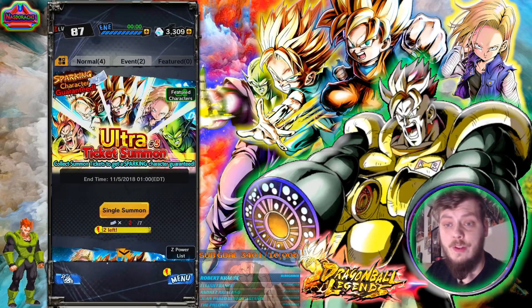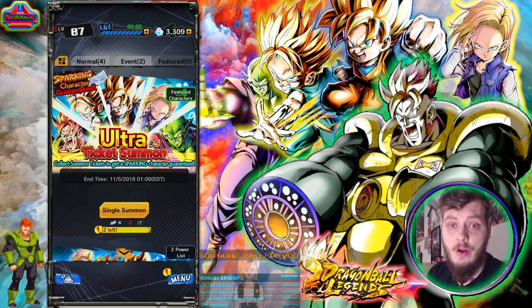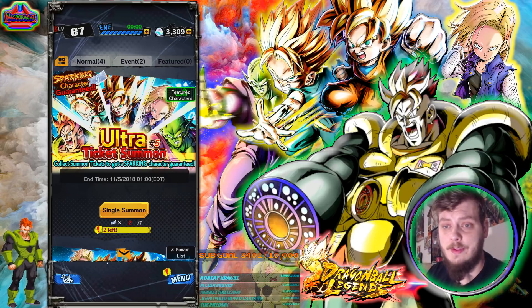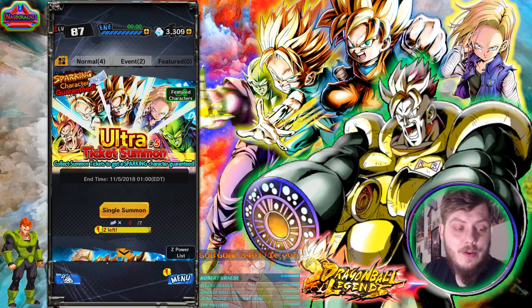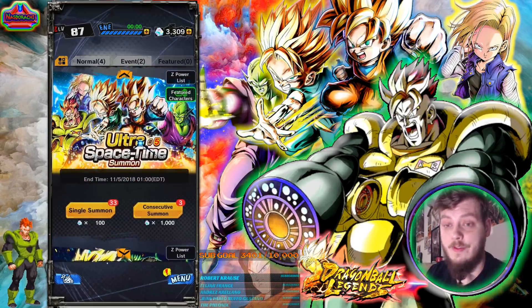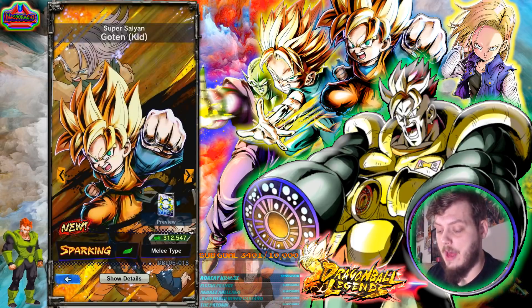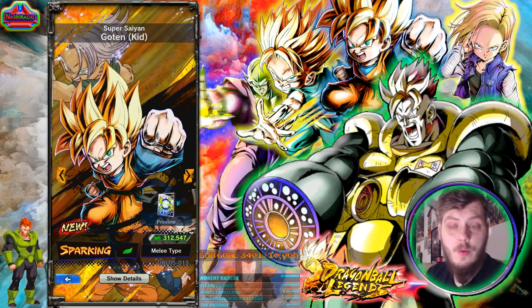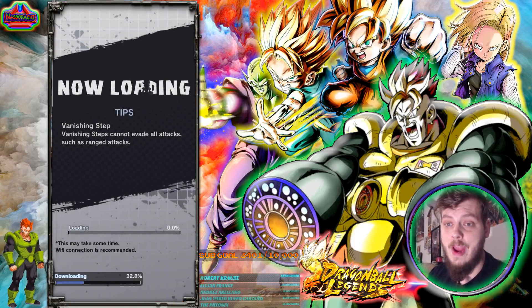Jumping into the new banner in the summoning section: we're looking at Goten, Trunks, Android 16, and Piccolo as the new sparkings. There are guaranteed sparking tickets as with all Ultra Space Time summons — you get these by using 15 energy per day. It was a bit unfortunate that the game came out with only about two and a half hours left to get the first ticket that day.